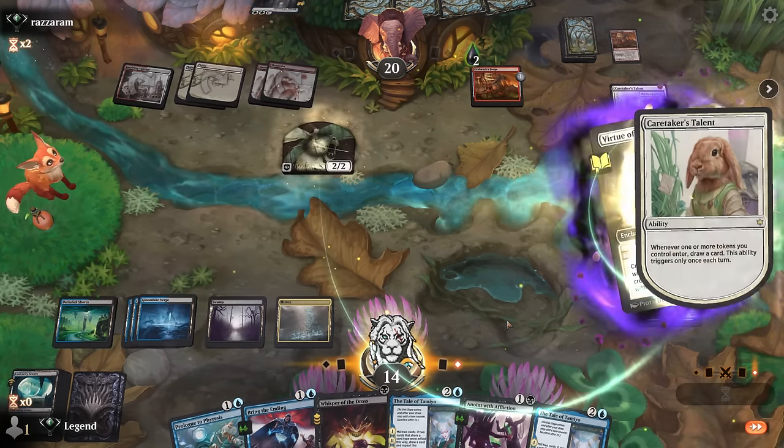How much poison are we at — six? Can I just win here? Prologue, Augury, Prologue, and then Prologue again would just be lethal — that way they cannot fizzle my Serum Snare by sacrificing their own Forge. That's four more poison coming their way. They technically could make a token and sack the Forge to a bargained Torture Tower to fizzle my Serum Snare. Opponent makes a token — and that'll do it. Tale of Tamiyo claims another victim. On to the next one.